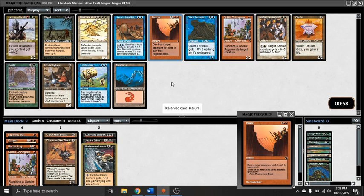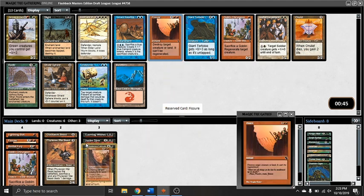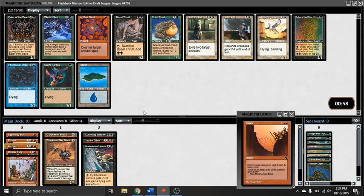This time I'm taking the Lemure over the Fisher — kind of the opposite pick from earlier where I took the Fisher over the Lemure — but this time it's because I've got a little bit of removal and I just could use some more threats. I want to commit in that way. Now there's a Fisher — definitely going to take that — and it's looking like I'm going to be able to get away with playing red-black here. There's an Onulet in the pack as well, and I'm definitely playing that one if it wheels.